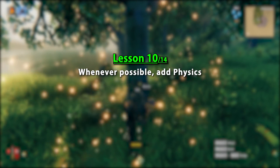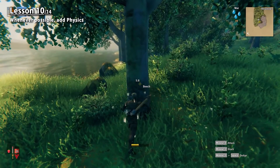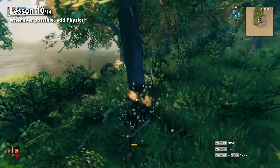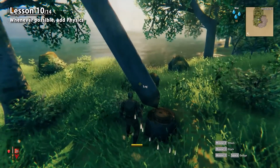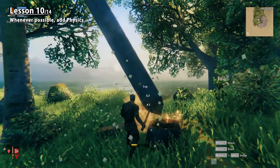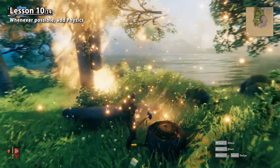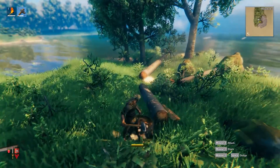Here's one simple tip: whenever possible, add physics into your world. One of the reasons why the simple action of gathering wood feels so good is because the tree doesn't just disappear and give you wood. Instead, big trees get chopped into logs, and those logs fall down with accurate physics. The falling log can then fall on top of smaller bushes and turn them into wood, or it can fall on top of an enemy or even yourself and deal some damage. Adding physics is a simple thing, but it makes the world feel much more grounded.